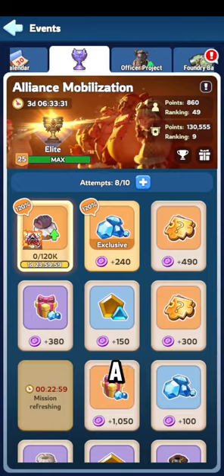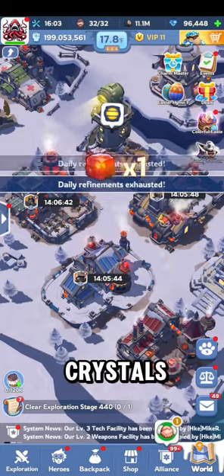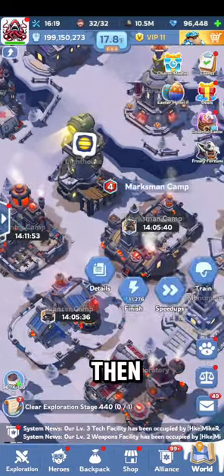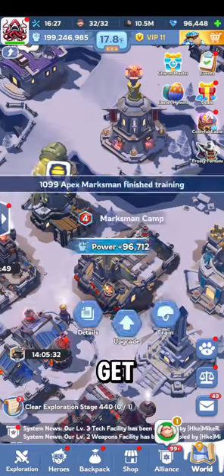You've got alliance mobilization, a bunch of different things you can do. Of course, you need to be doing laboratories every day to get your crystals. But most, if not all of it, is just practice and saving, then turning around and using those saved items to basically get your loot.